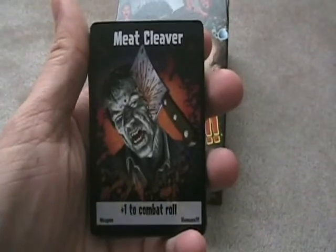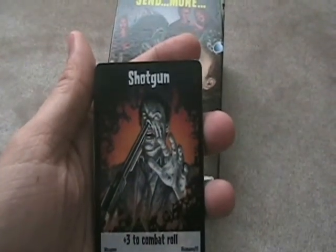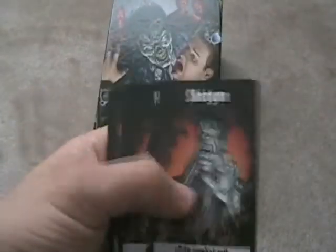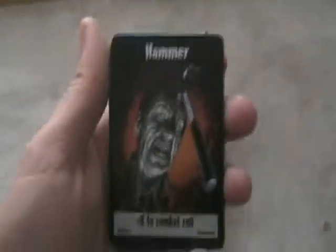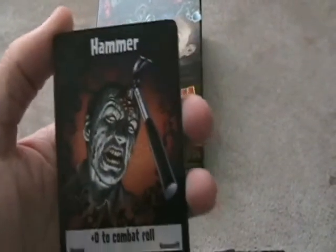A meat cleaver is a weapon; you get a plus one in combat. A shotgun is an unstoppable weapon — you're definitely going to kill a zombie with a shotgun because it's a plus three to combat. A hammer is a plus zero. What that means is you roll the die and see if you can roll a four, five, or six to kill your zombie opponent.